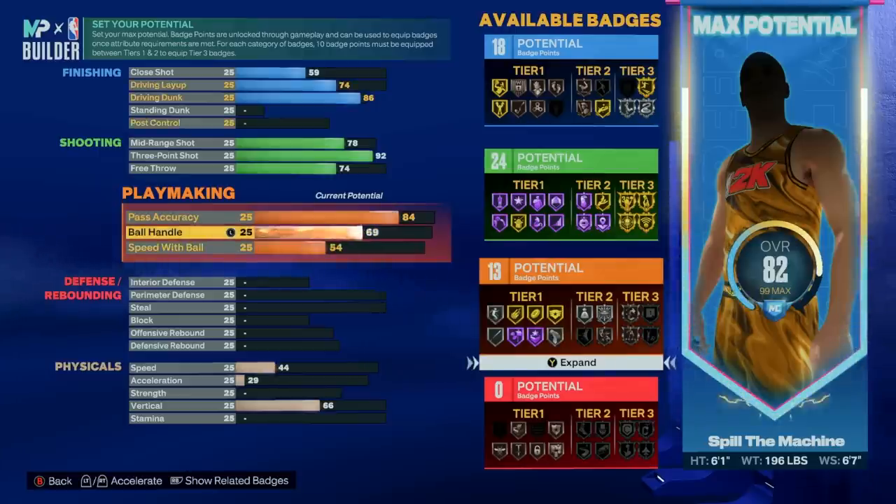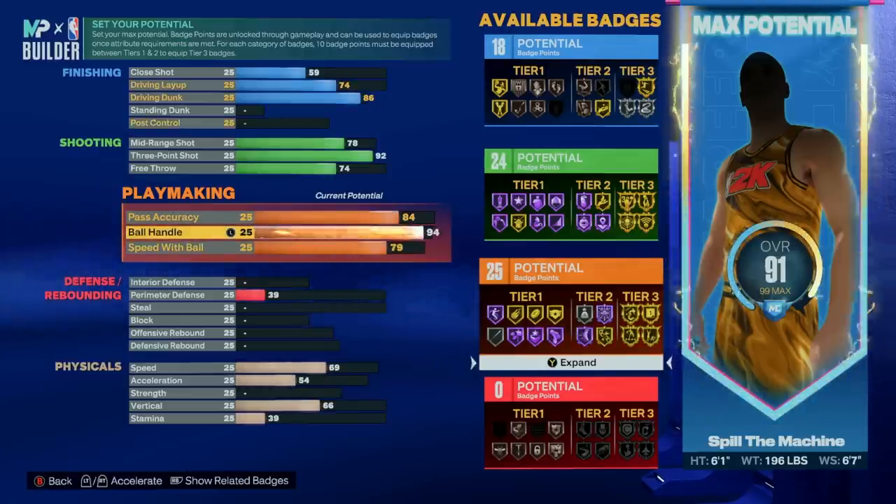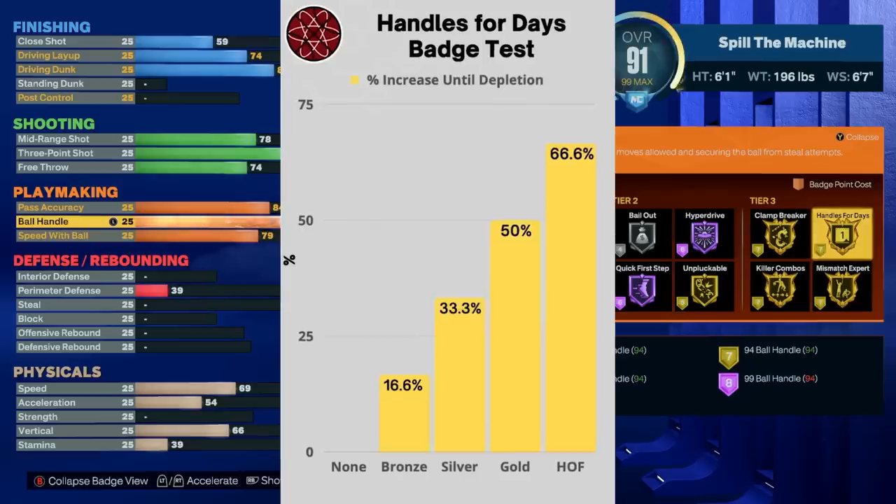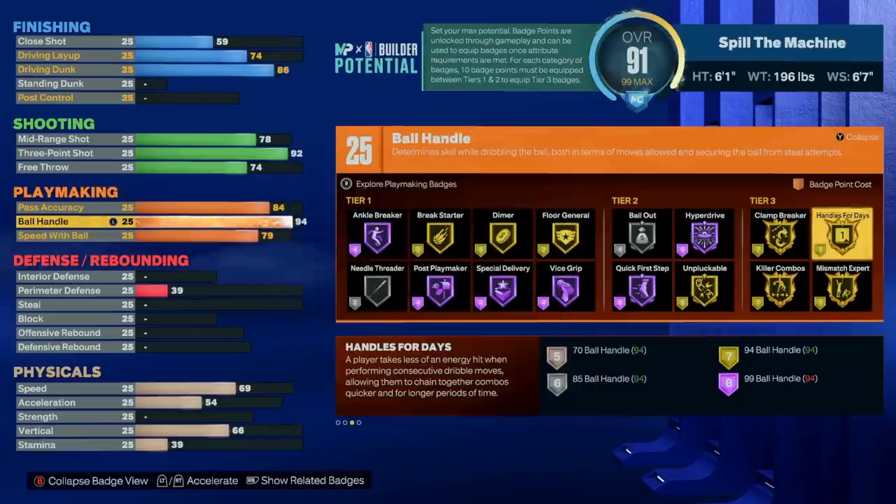For ball handle we're going to a 94 at a minimum to make sure we unlock handles for days on gold, because as a primary ball handler your stamina is extremely important and having low stamina will affect your ability to do just about everything on the court — whether that's dribbling, shooting, or dunking. We recently ran the handles for days test and it showed that at the gold level you'll be able to do 50% more dribble moves before you run out of stamina, which is a large step up from silver. At 92 ball handle you're also going to unlock all the signature dribble animations which you'll need as a point guard.